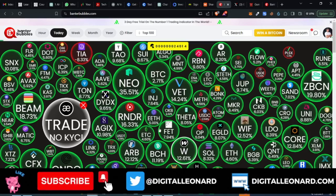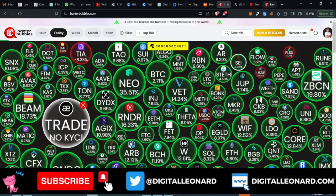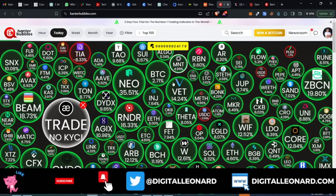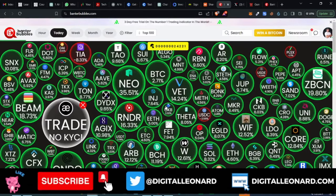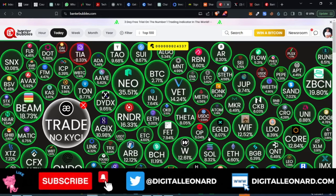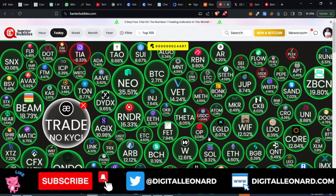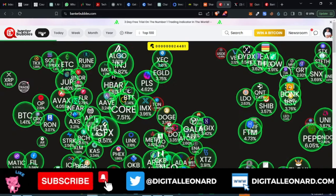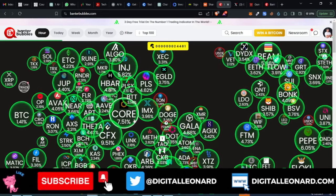One of the easiest ways to get the Gomi meme coin airdrop is by using the Banter Bubble website or the app on your phone. I'm going to make a video on how to use Banter Bubble — it's very helpful. You can come in here and click on the one-hour timeframe to see which coins are currently in green or in red.